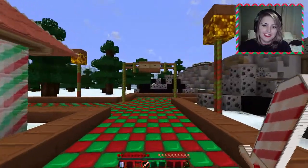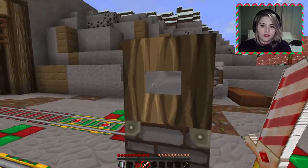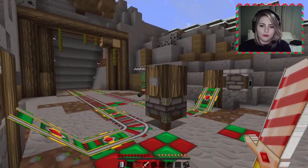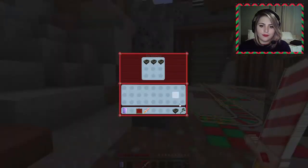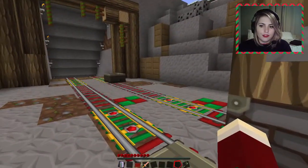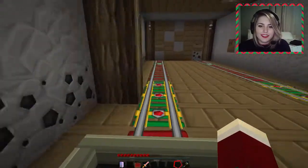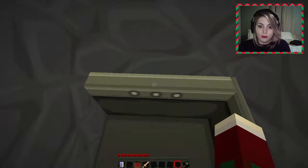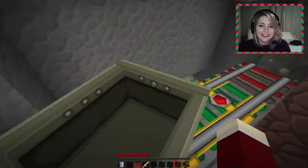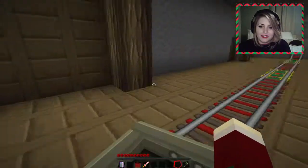This looks like the coal mines. We're getting coal — iron for some shears. There's a mine cart. Boom — no, you pushed mine! Oh no! Gotta go — okay, see ya! Bye! Wait for me! Oh, it just stops. Uh-oh. Oh boy. Where are you going? Cart got in the way! I'm going places. My cart got stuck. This is an adventure, Justin. Get my candy cane sword out.